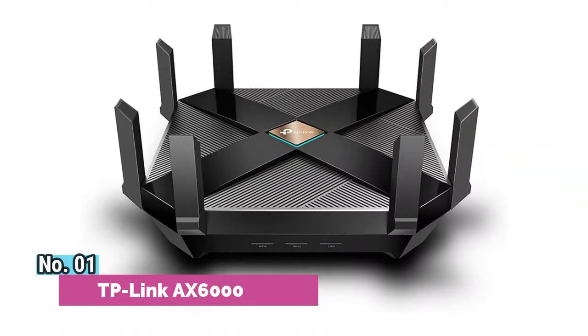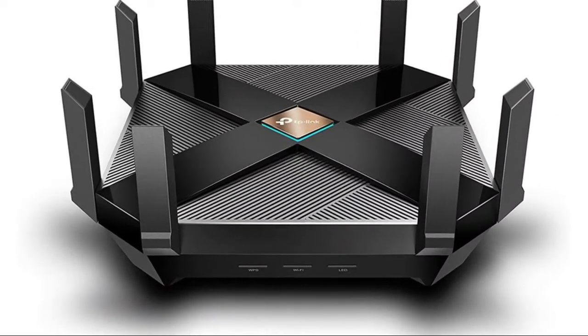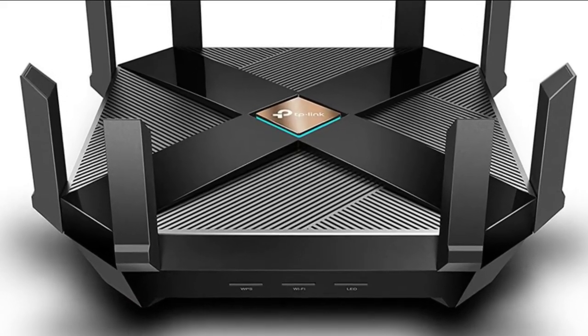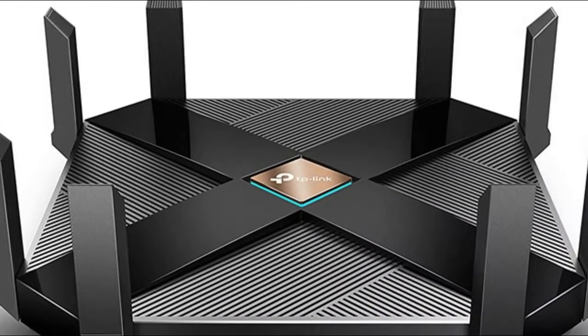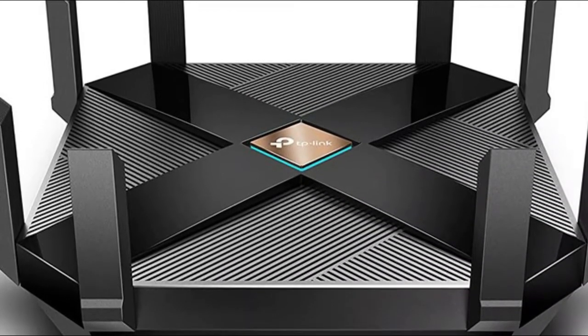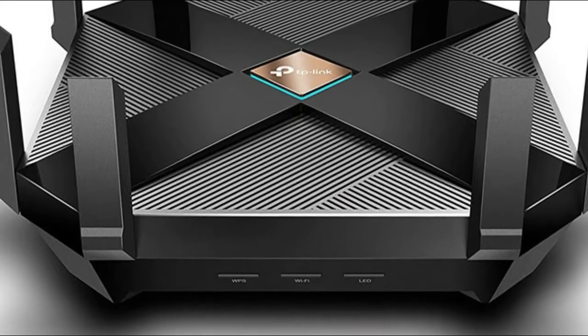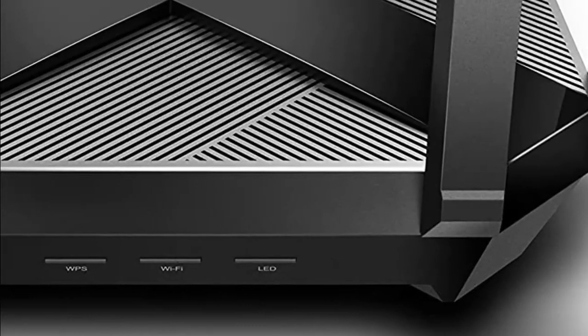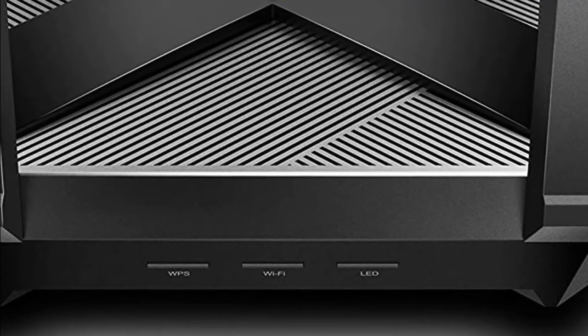Number 1: TP-Link AX 6000 with Advanced Security via TP-Link HomeCare. Protect your network and connected devices with a free lifetime subscription to TP-Link HomeCare featuring next-level antivirus, robust parental controls, and QoS. Simply form a mesh network with a single Wi-Fi name for seamless whole-home coverage — just connect a OneMesh range extender to a OneMesh router. No more searching around for a stable connection.